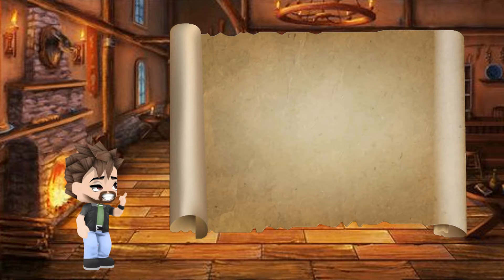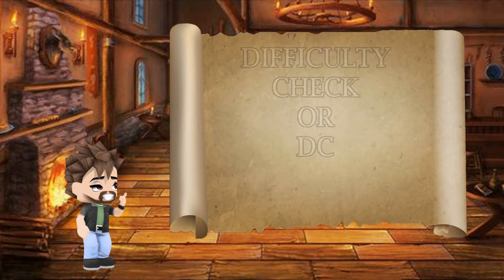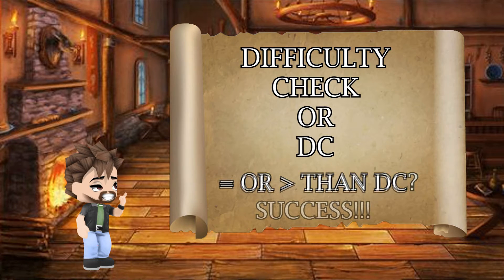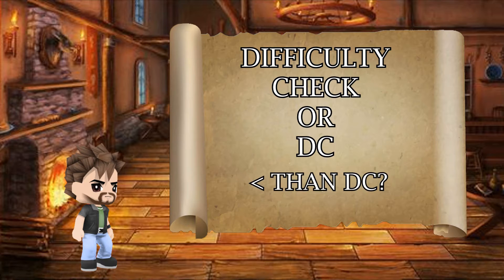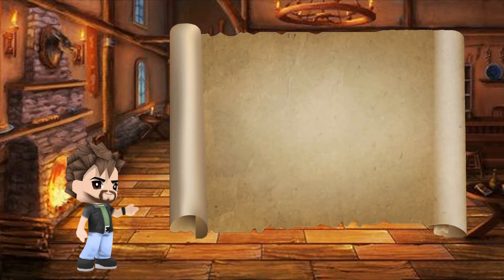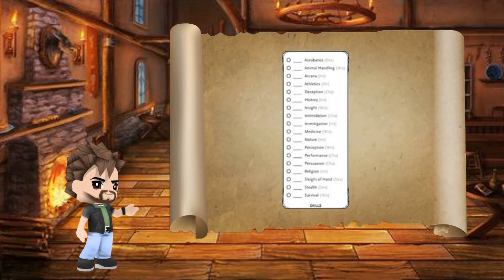Skills are used when your character performs an action that your DM decides if you succeed or fail at. This is known as the difficulty check, or DC for short. If your total roll matches or is higher than the DC, then congrats, you've succeeded — you've successfully jumped over that locked gate. But if your total roll is less than the DC, then sorry, the lock on that treasure chest just isn't coming undone. Now we'll go over each of these 18 skills according to what ability score you'll need to add to the skill.